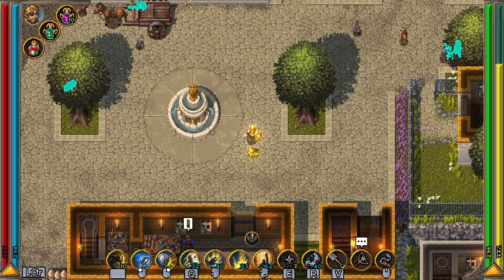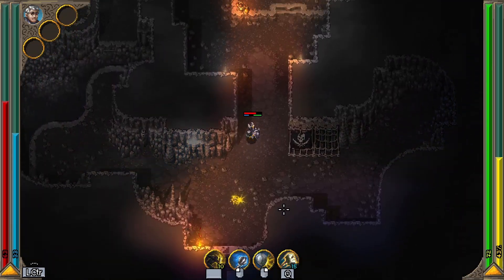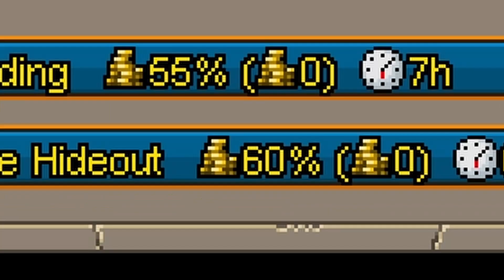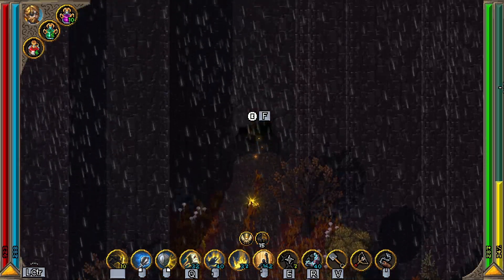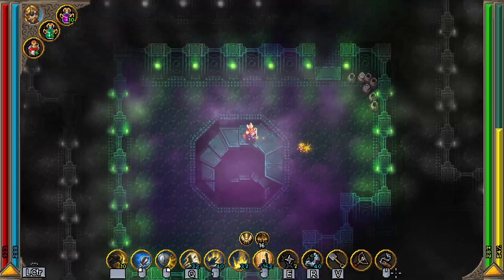Welcome back. Today we're going to be covering everything to do with gold. So the first thing is dropping gold. Dying is pretty common, especially on the higher difficulties, and the cost can be quite impactful. But if we simply drop the gold in Eventurine or just before a dungeon or boss fight, we won't be risking losing it if you die.